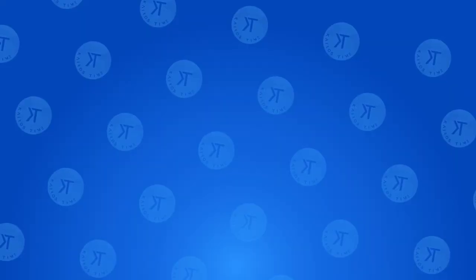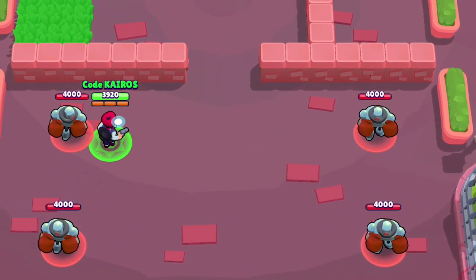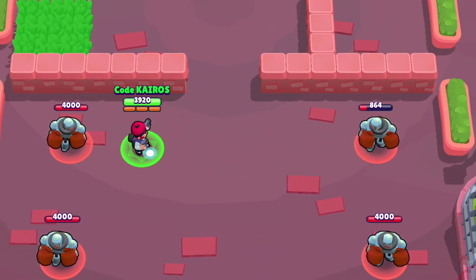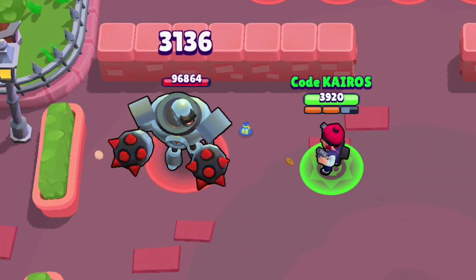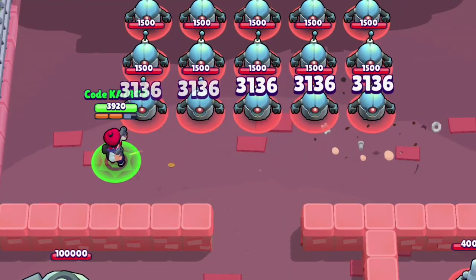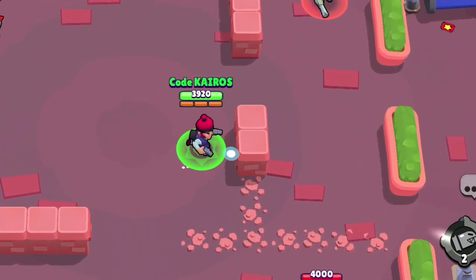Now let's talk about Colt. Colt's newest gadget is Silver Bullet. After Colt uses this gadget, his next attack becomes a powerful single bullet rather than six small bullets. The Silver Bullet deals 3,136 damage to enemies, which is more damage than he can deal with a regular attack. That's just enough damage for him to one-shot Tick, and gives Colt the 5th highest damaging attack in the game. The attack pierces through enemies, it can hit multiple people just like his super can, and also like his super, it breaks through walls as well, which is crazy strong.